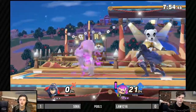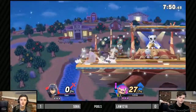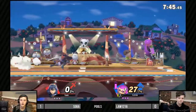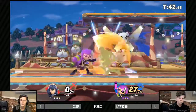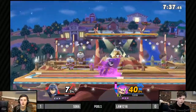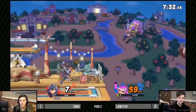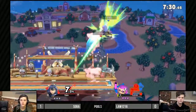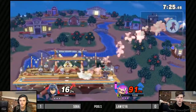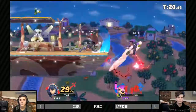Look at that change in tempo from Soba — an immediate approach, whereas before he was kind of zoning him out. Changing up your playstyle mid-set is key. For example, you win that first game with a certain playstyle and people start to catch on. But if you change it up — maybe start walking instead of running — it throws them off-kilter. A bad option where you mix up lots of different options will become a good one; if you only do one good option it'll become stale.